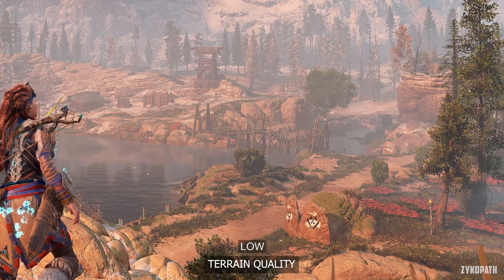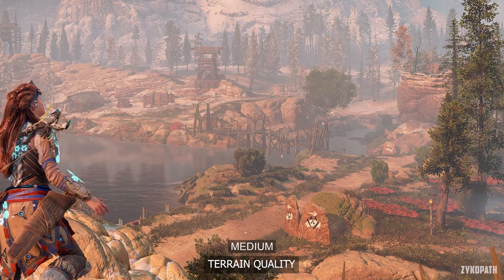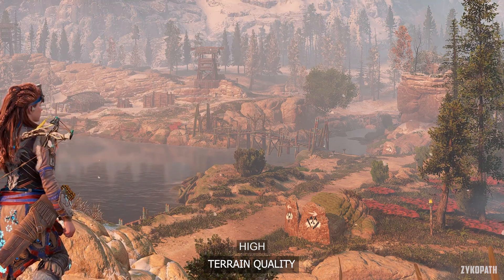The terrain quality setting improves the distant terrain with each option and its performance impact is very small — keep it on very high.